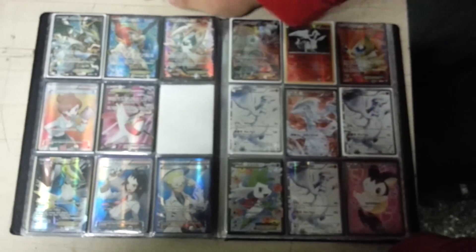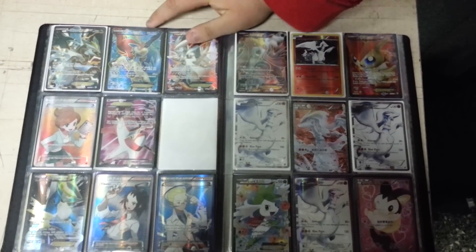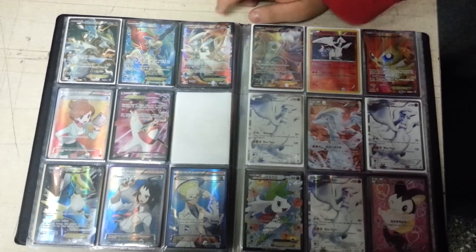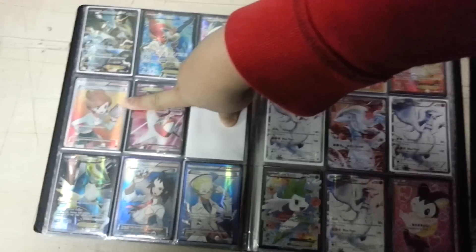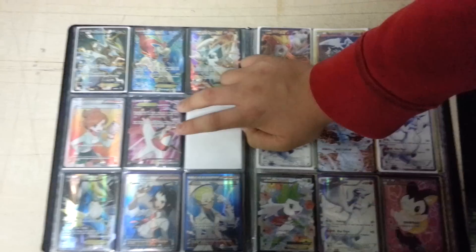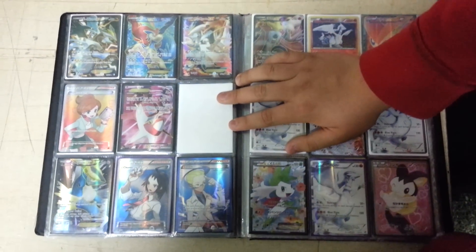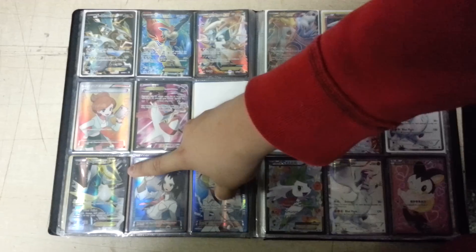Over here I have a Black Kyurem EX Full Art, a Keldeo EX Full Art, and a White Kyurem EX Full Art. This Juniper may not be for trade unless I get a really good deal on it. Latias is not for trade — I'm looking for a Latios EX as I mentioned before.